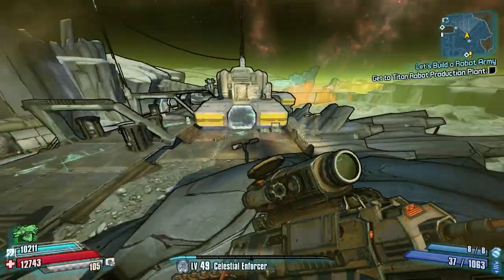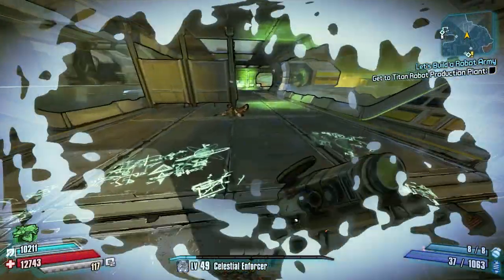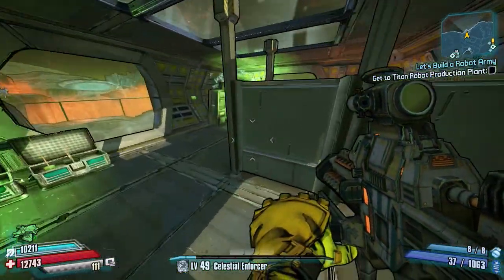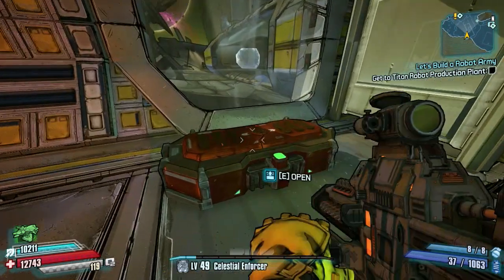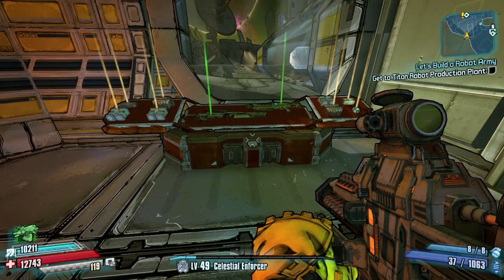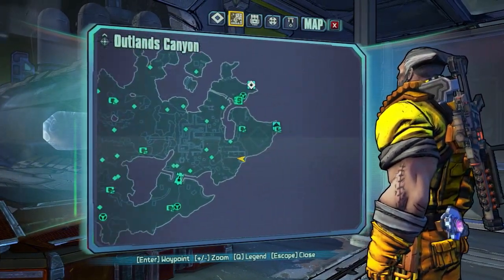Next we are pretty much on top of where we just were, but you've got to run around, climb that big structure, and run along to get to this one. If you enter this building and run right to the end and turn right, there is a moon chest waiting for you in this little side room. There's the map reference.